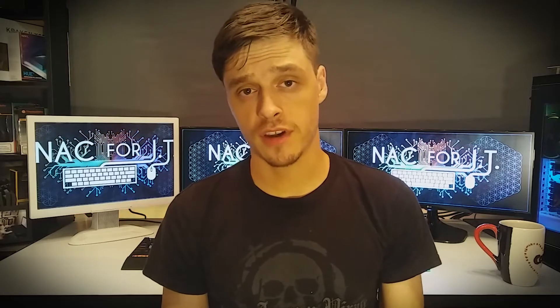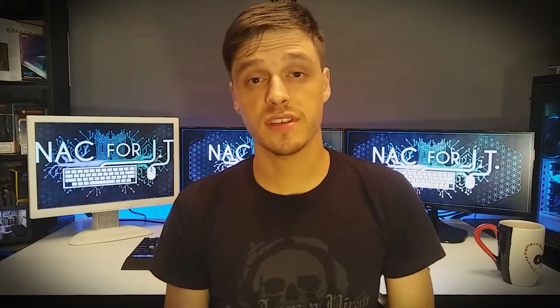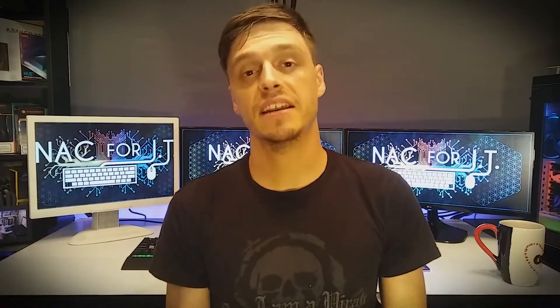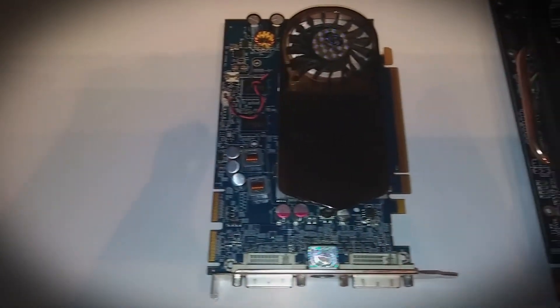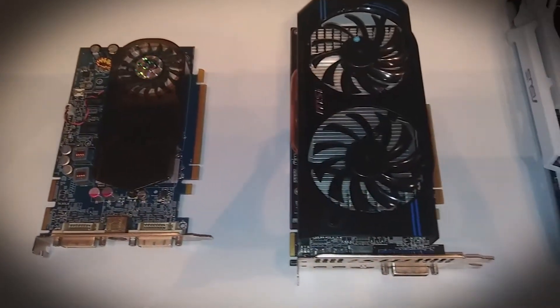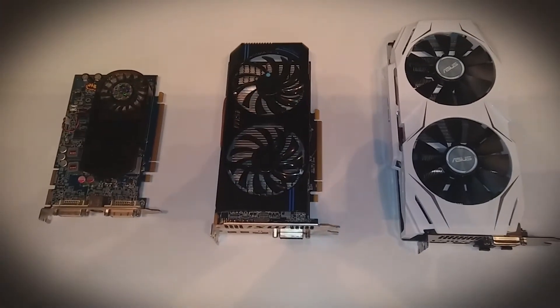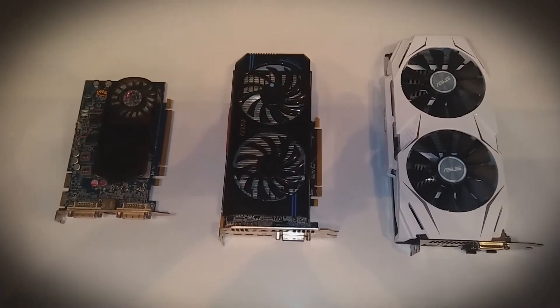I recently built my Destroyer workstation PC, and in it I have an Asus Dual RX 480 4G edition graphics card. I came across a couple older graphics cards of mine and decided I'd throw them inside the system to see the kind of performance differences that have come over almost the past decade. I'll be testing the Sapphire Radeon HD 4670 from 2008, the MSI Radeon HD 7770 from 2012, and my brand new RX 480 4G edition from 2016.